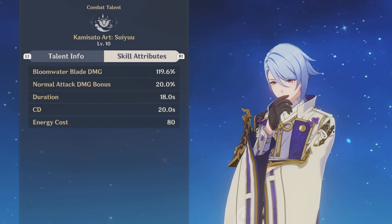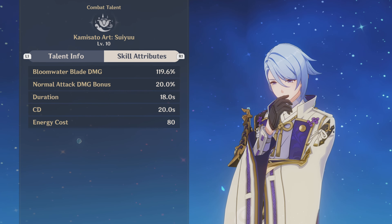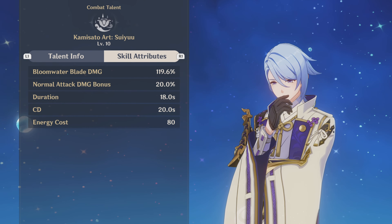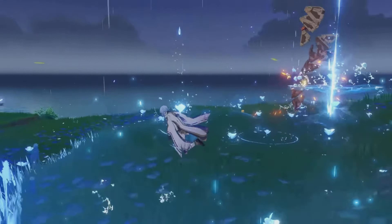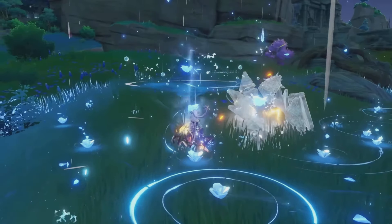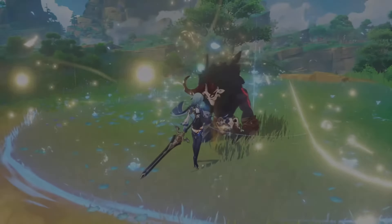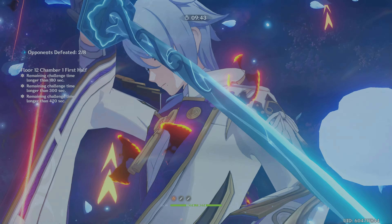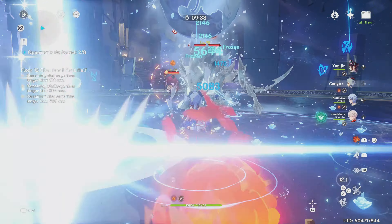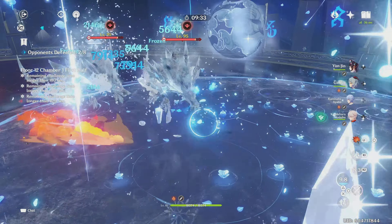So if you cast Ayato's burst and then use his skill, Ayato will get a nice buff to skill damage, on top of the damage the burst deals on its own. Beyond this, the burst has a wide AoE, so many enemies will be affected, and it applies a good amount of hydro to reliably perform reactions. Since it's passive, it can be played in all kinds of teams. For instance, his burst works very closely to Ganyu's, and if you pair them in a freeze team, just by their bursts alone, you'll permafreeze enemies, making freeze much stronger and easier to perform.